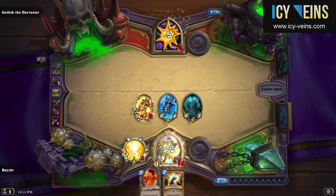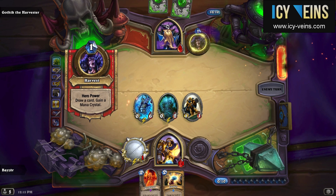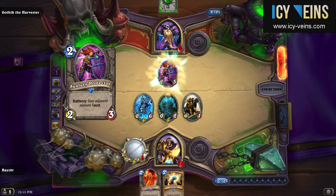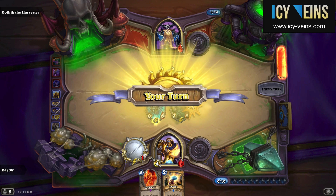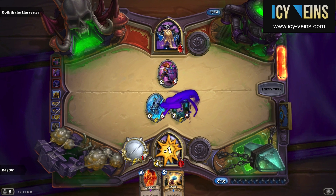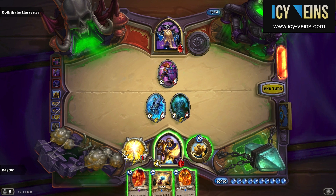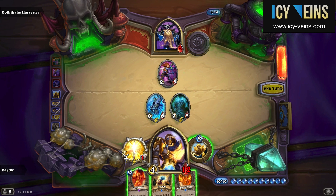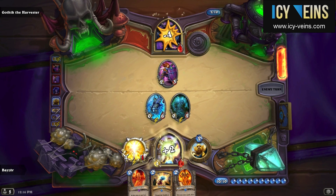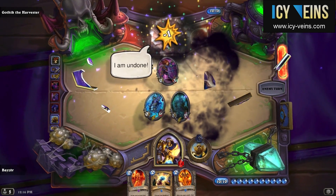The worst is over — Gothik runs out of cards, so starting next turn he will begin to take damage from fatigue, and a single attack from my Truesilver Champion is enough to guarantee victory. Because I defeated Gothik so quickly and easily, I didn't really get to try the fight very much or with any different decks, so while it did seem to be quite a forgiving fight, it might be that I was just unusually lucky or that other decks will struggle more. In any case, you should check our written guide for more details on this fight as well as a few other recommended decks — you will find the link in the description down below. I hope that was helpful, thank you for watching, and good luck.